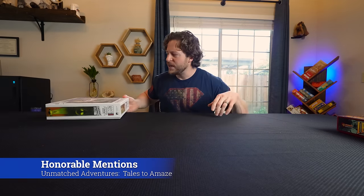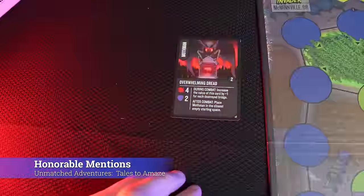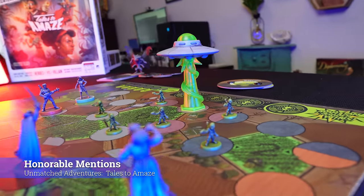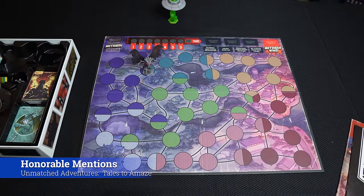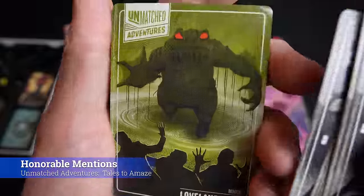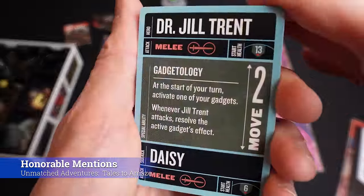If the pandemic theme bothers you and you want a co-op game that's also easy to learn, I suggest Unmatched Adventures: Tales to Amaze. It's a battle-style cooperative game where your piece goes around the board and you use cards to attack or move, trying to defeat the enemy. The Unmatched Adventures series is highly recommended — and this is the first game in the series made cooperative. You can even mix in characters from other Unmatched series to play cooperatively.